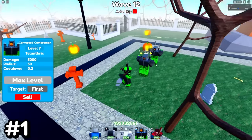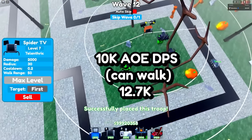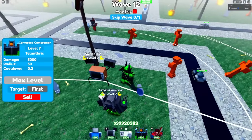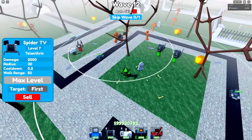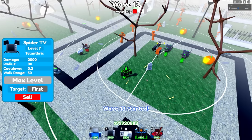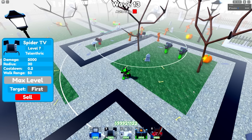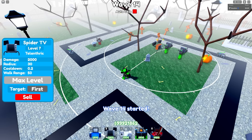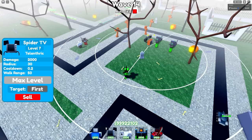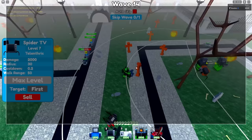At number 1 — though it's kind of tied with Corrupted Cameraman — is the TV Spider. The Spider TV is meant for AOE damage, so it doesn't do a huge single-target burst like the Corrupted Cameraman, but it is literally the best AOE unit. It's better than the Corrupted Cameraman when a lot of stuff spawns, because it does 10,000 AOE DPS for only 12,700 to place and max out. Three TV Spiders cost about as much as one Titan Cinema Man but do 30,000 AOE DPS — double the Titan Cinema Man.